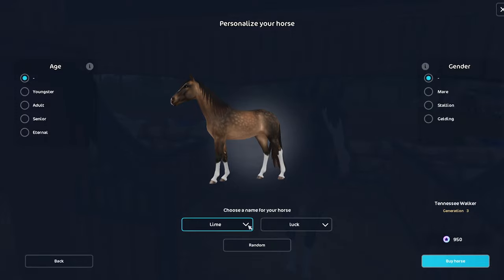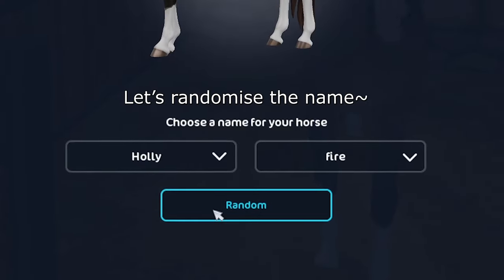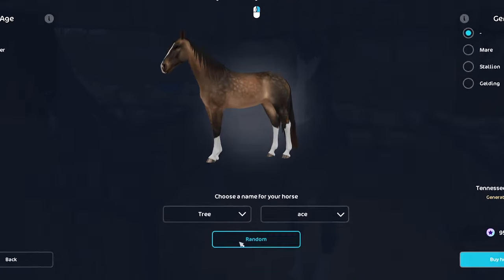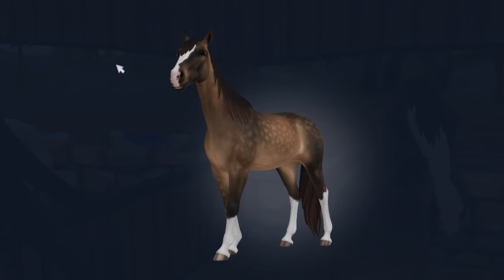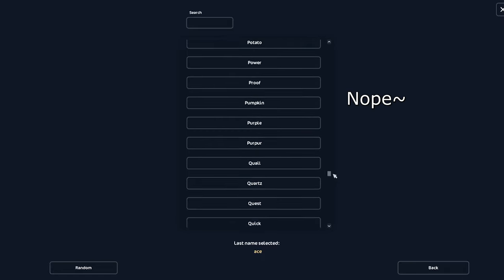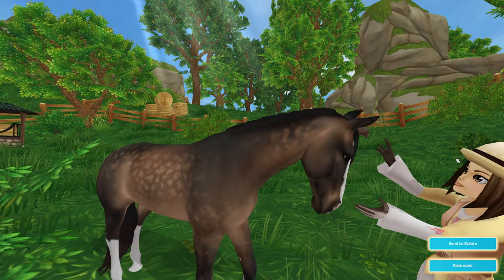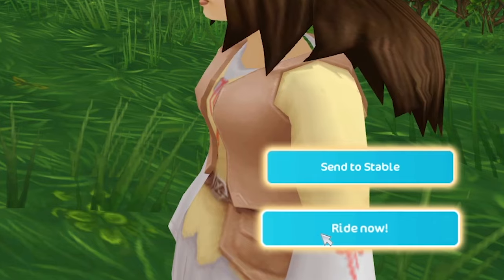Lime Luck... I don't know what to name this horse. Tree A's — I randomized the name and got this name. I'm not sure if I like how it looks, but I feel like I can nickname her Trace. Is Trace a name option? Your name is Trace. We have this cutscene now. I'm gonna send her to the stables.